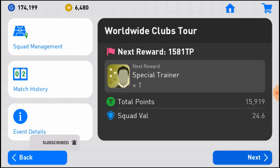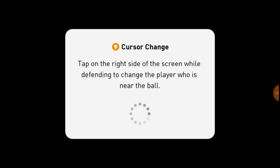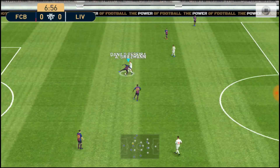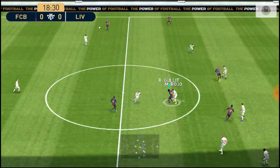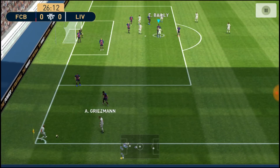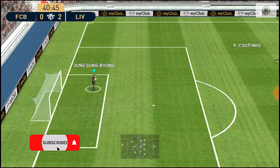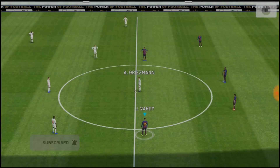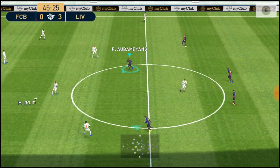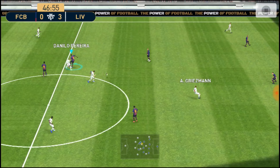Now let's start this match. We're going to play at Superstar Difficulty and play really bad so that after half time we're losing 5-0 or 6-0. As you can see, we're already at half time and we're losing 3-0. Since we're playing at Superstar Difficulty, it's almost impossible to get back in this game.